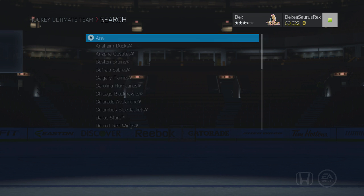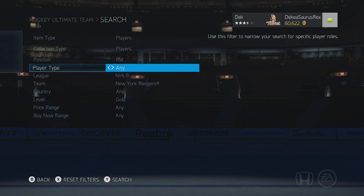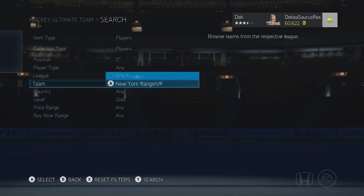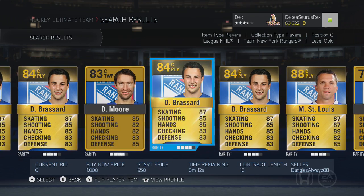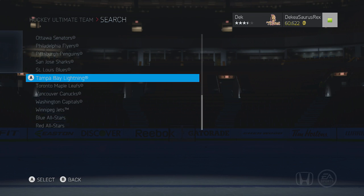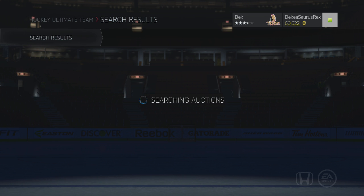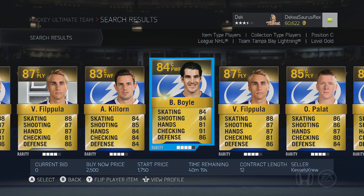The last player is, for me, a must-have on your team. He's not really fast and he doesn't have very good hands, but overall — especially if you boost him — he is really, really good. He's on Tampa Bay Lightning. Brian Boyle got a five overall boost. He's probably around 2,000 pucks. He doesn't look too good by the stats, but he does not lose the puck. He has a pretty good shot and he's not even that slow. I definitely recommend picking him up.